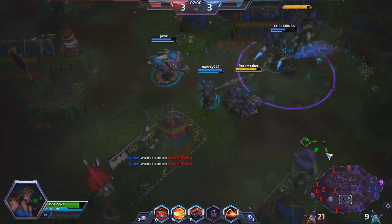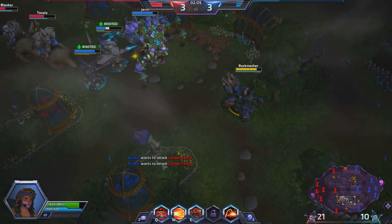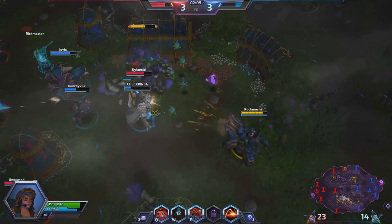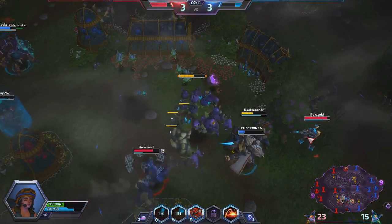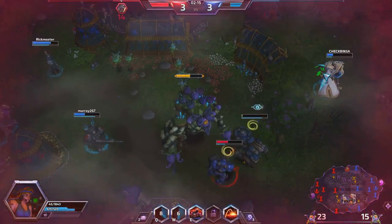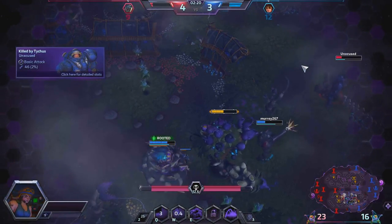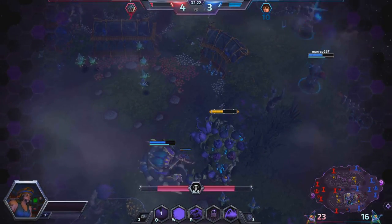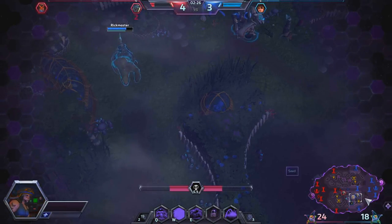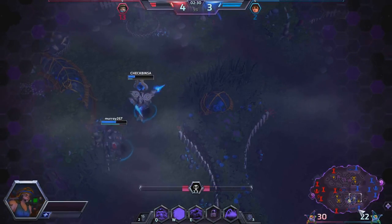We help out here — I get in the bush, siege up, and start attacking the tower and anyone within range. They got me, but the team gets Tychus. They killed me, but that was okay.